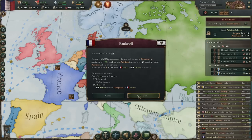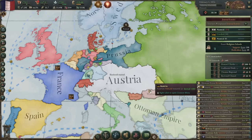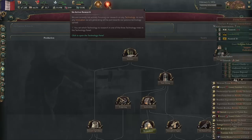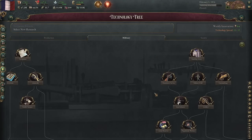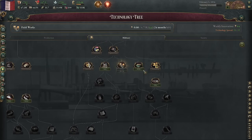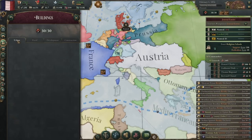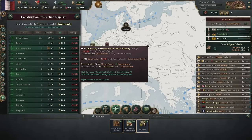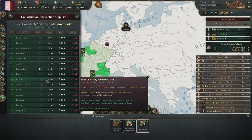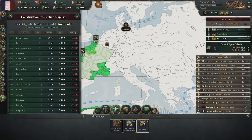Now we are going to bankroll Prussia, Austria, and Russia in hopes to get an obligation. Once we get an obligation from all three, that is where everything is going to begin. In the meantime, go ahead and start your research. We're going to do nothing but military. You're going to rush down the tech tree to get as far as you can, as fast as you can. I'm going to start with Fieldworks — that's the best buff at first.